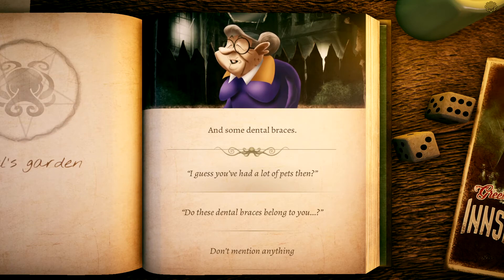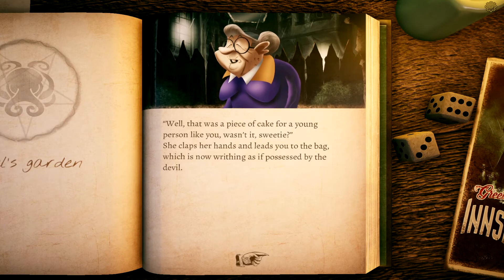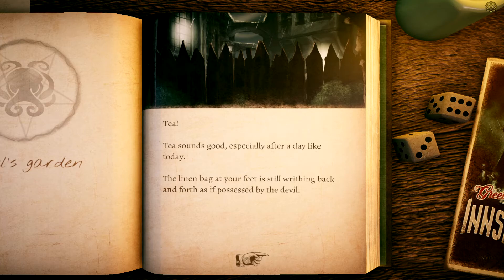The earth is softer than you anticipated — instead of rock-hard ground you dig up soft earth and quite a few bones, and some dental braces. You decide not to say anything. Bit by bit you dig the pit further, producing a huge pile of earth full of bones. Ethel seems very pleased with your work. Before you know it the old woman is standing at your side. 'Well, that was a piece of cake for a young person like you, wasn't it, sweetie?' She clasps her hands. 'Go on — bag in, bit of dirt on top, the end.' A skinny hand pats you on the back. 'I'll put on the kettle.'